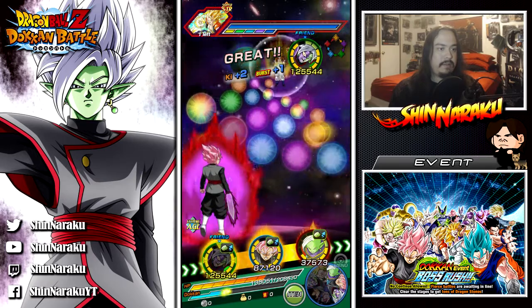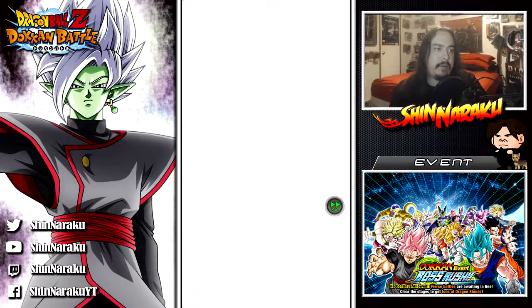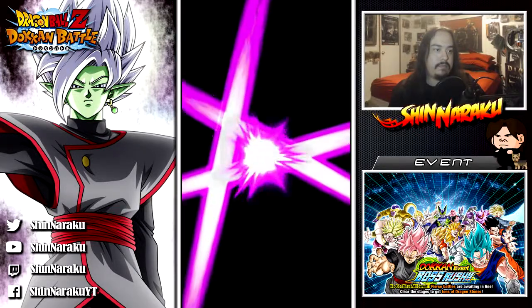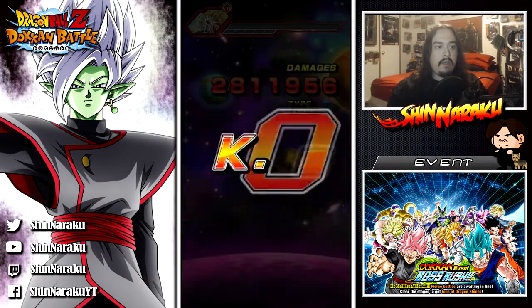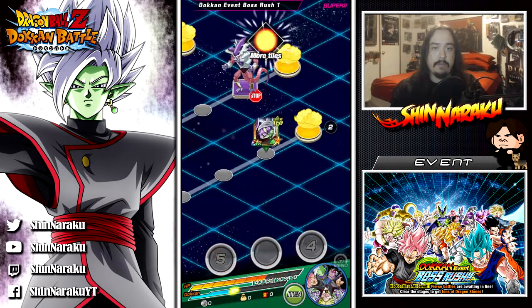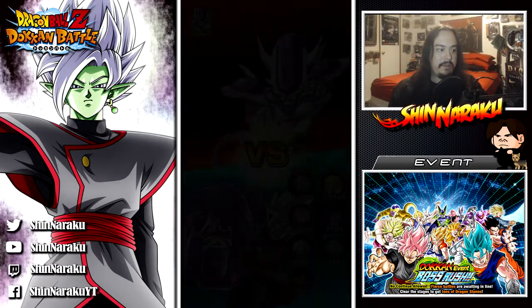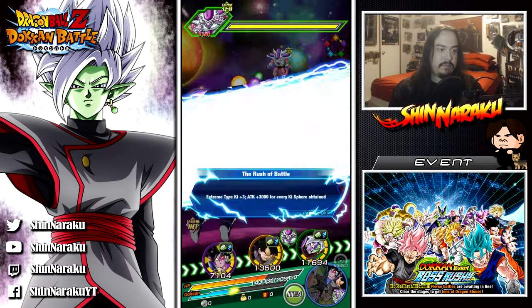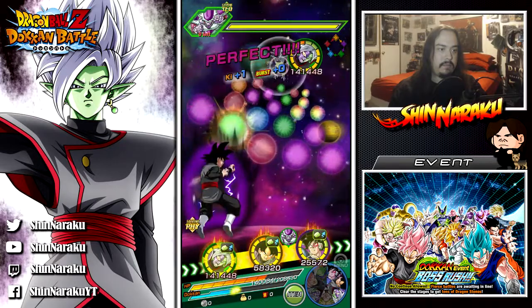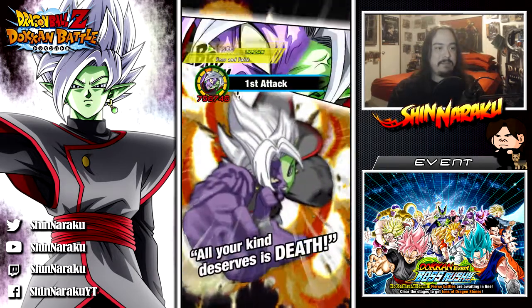Goku Black Rosé is gonna do some hardcore damage right here, especially with the link — Big Bad Bosses. We could take Rosé as a friend for that extra key, but I prefer more power. Sure, I'll guarantee my supers, but I just want to hit harder. This is where it screws up, because Frieza can ruin our rotation. Get some healing from Turles — I was gonna say Goku Black. There's so many of them, all these Gokus look alike.